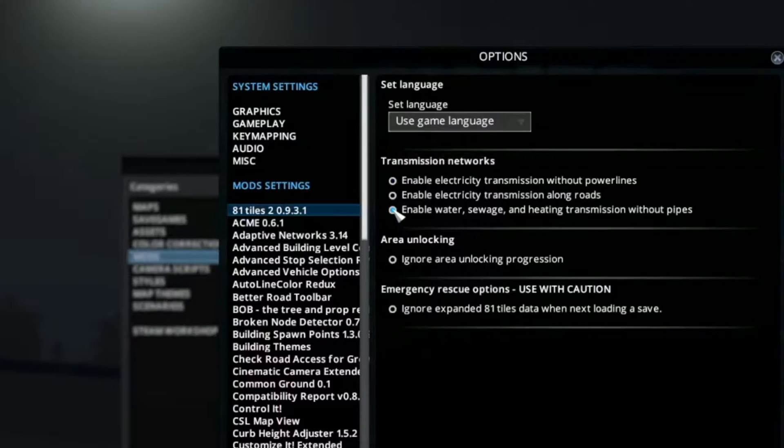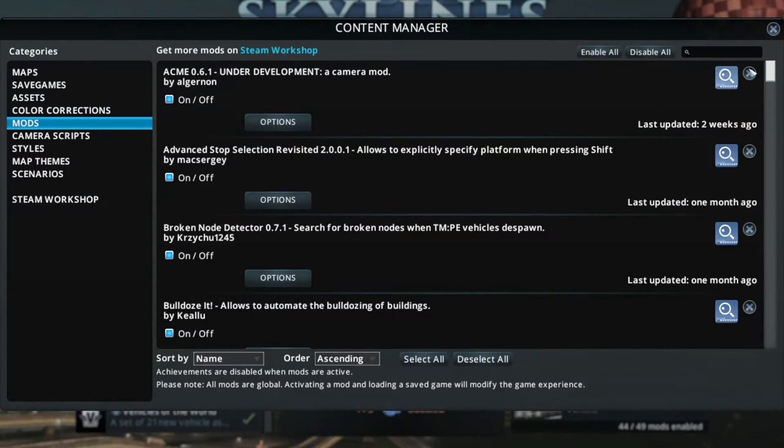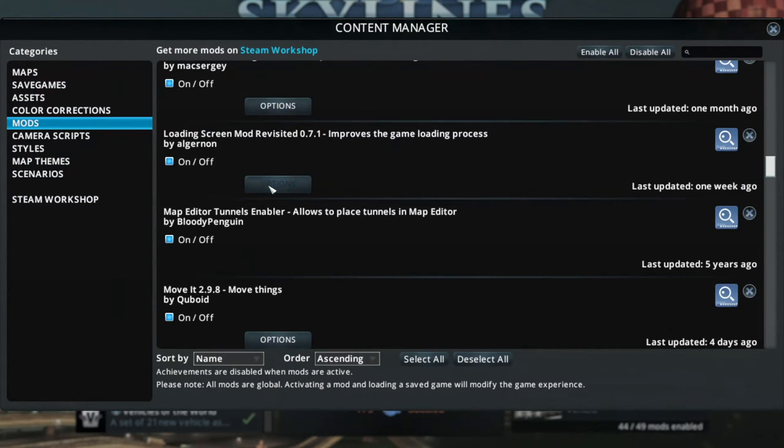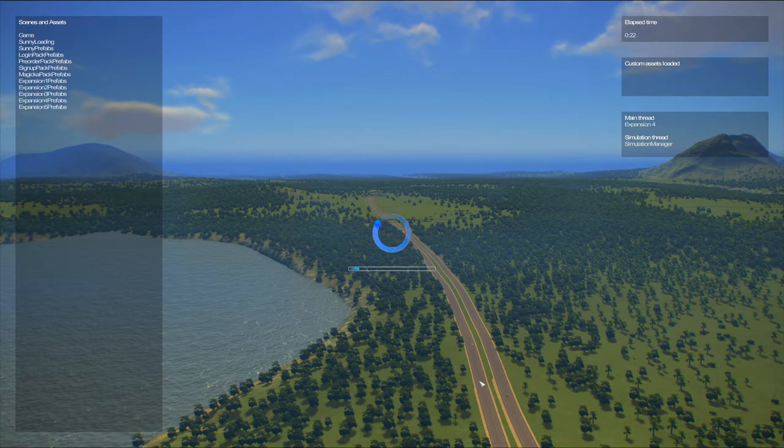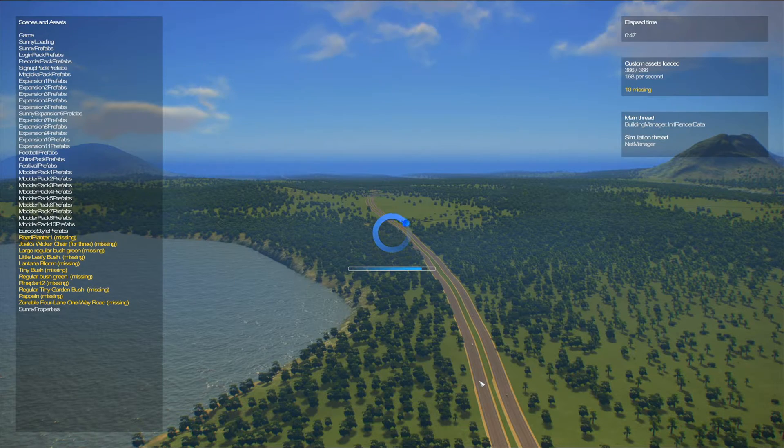The first step is to identify what went wrong. For this we need the loading screen mod and we need its reporting feature turned on. It will show you where it will create the report. Reload your game — yes, it will crash again — but now the loading screen mod has created this report file for us.